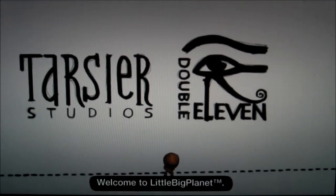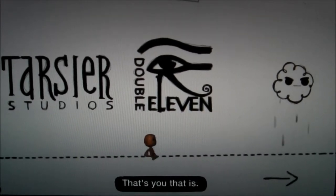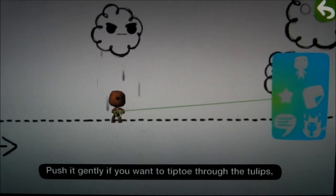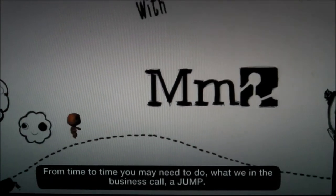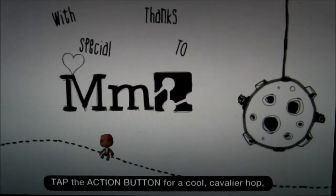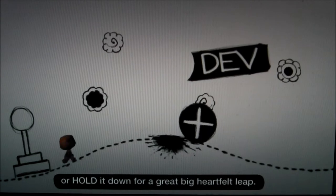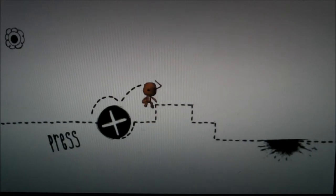Welcome to LittleBigPlanet. See that little sack person standing there? That's you. You can move around using the left stick. Push it gently if you want to tiptoe through the tulips, or push it all the way to race through the rhododendrons. From time to time you may need to do what we in the business call a jump. Tap the action button for a cool cavalier hop or hold it down for a great big heartfelt leap. That should be enough info for now — so what say we get going?